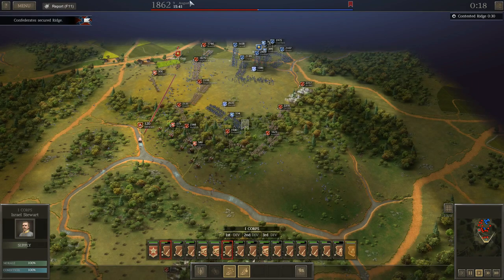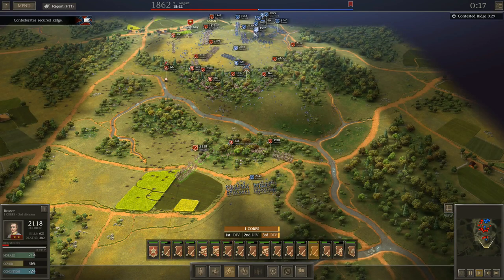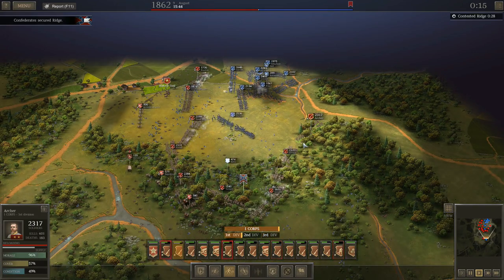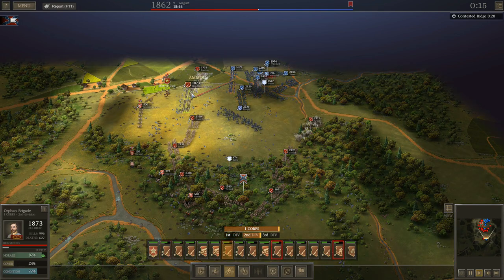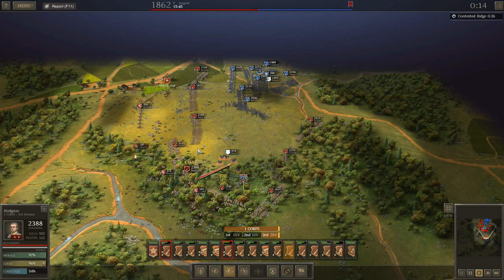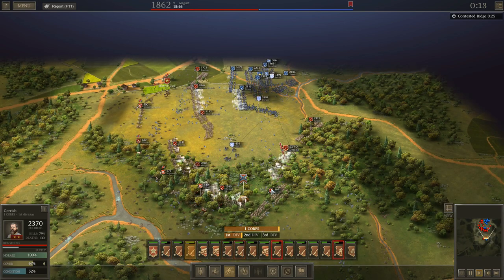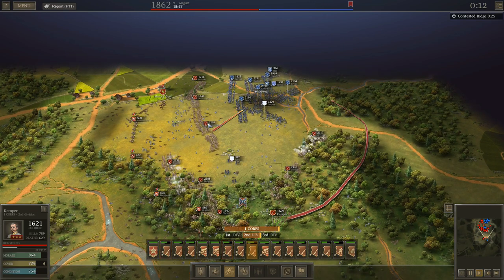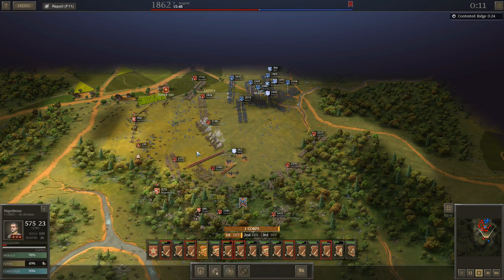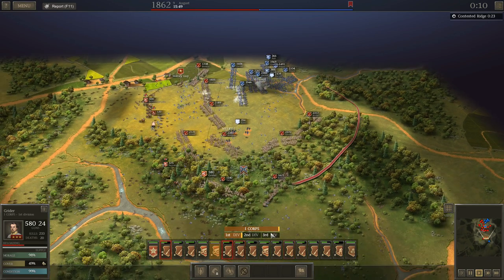I've got to try and get the rest of my units resupplied. I've just now secured the objective. I've got one unit bottled up down here that I probably won't be able to destroy, but the rest of his army I've got surrounded pretty well and we'll start destroying them here pretty soon. I'm going to keep moving up my artillery, keep them nice and close so I can put some hot fire on them.